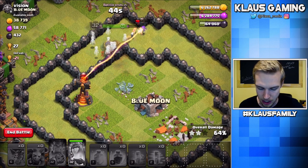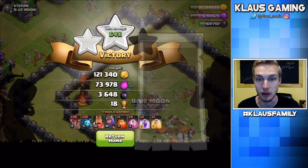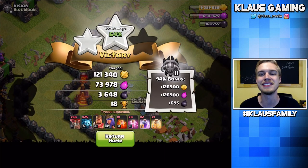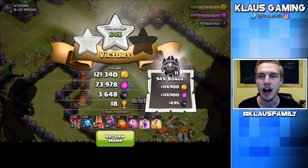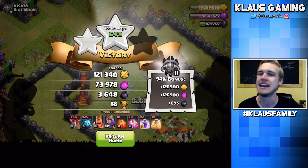Queen, could you take out the Inferno? That'd be kind of cool. Okay, you're not going to get the Inferno. I'm going to go ahead and close it up before I lose my Queen. And with that loot bonus, over 4,200 Dark Elixir. We're sitting on a ton of Dark Elixir right now. It's beautiful. It's amazing.